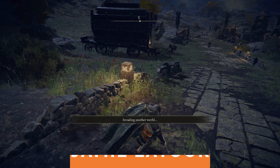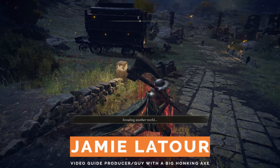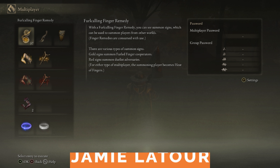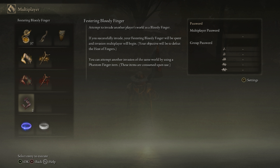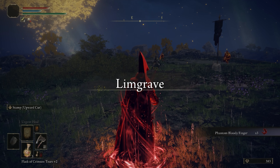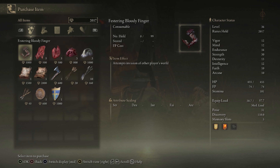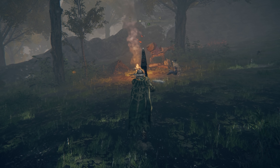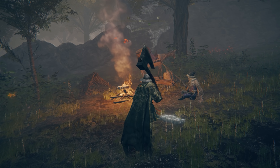Much like co-op, PvP requires the use of specific items to invade the worlds of other players. For invasions, you can use a consumable item called a Festering Bloody Finger — and doesn't that name just put a warm, fuzzy image into your head? This will send you to an enemy player's world so you can do battle. You can buy this from various merchants across the Lands Between, such as this hungry boy you'll run into in the forest in East Limgrave.